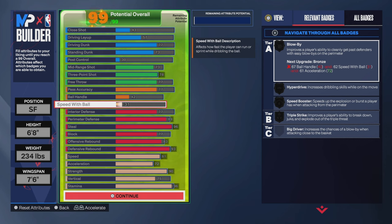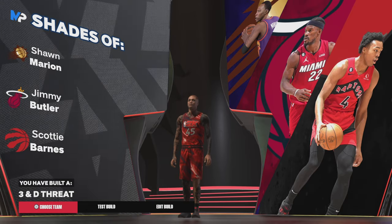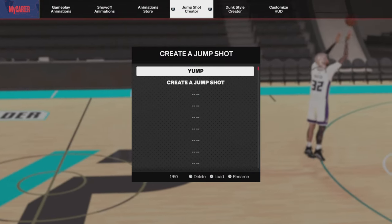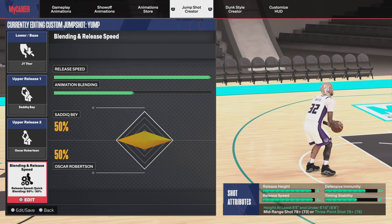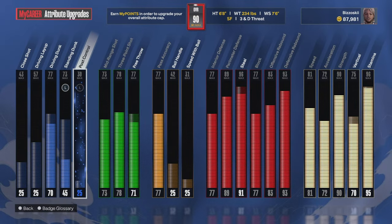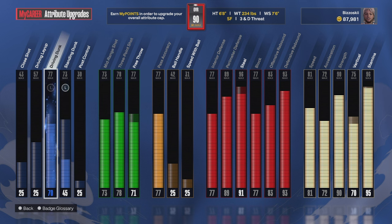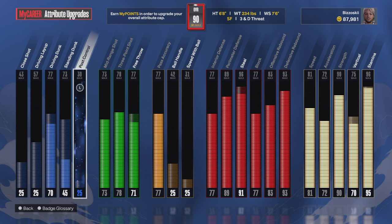This is the full build right here, just in case you skipped to the end of the video. Let me show y'all my animations. I was using the Kobe Bryant dribble pull-up. The jumper is JT Thor base, Sadiq Bey open release one, Oscar Robertson up release two, fastest speed, 50/50 blending. Here are all the attributes I had in the video — I didn't even have a maxed-out steal yet getting steals like that. My dunk is only a 70, my standing dunk only a 45. I'm waiting to get 92 overall so I can max out my steal.